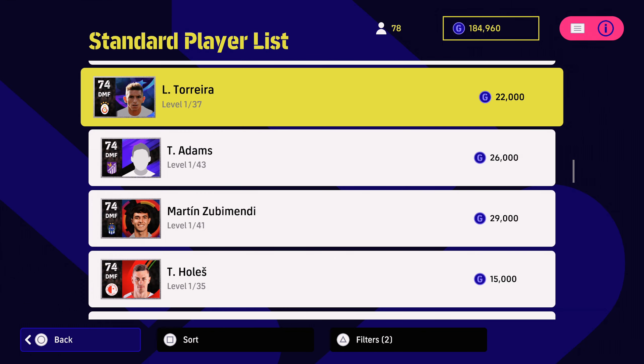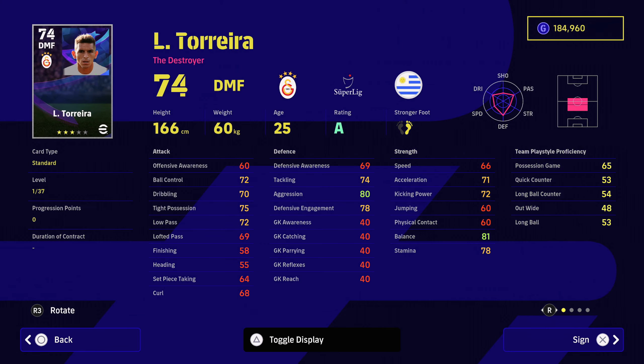And for just 22,000, moving on up, you can go for Toure, former Arsenal defensive midfielder. He's got very, very good defensive engagement, aggression, tackling, acceleration not too bad as well. And he's got good tight possession, low passing, ball control, dribbling. So very, very solid. Lofted passing, man marking, interception, slide tackle, fighting spirit, one touch passing, weighted passing. Honestly absolutely ideal for a defensive midfielder.